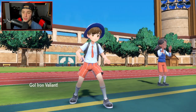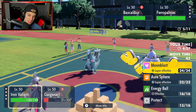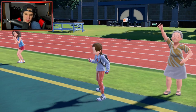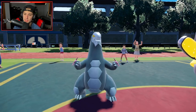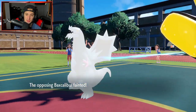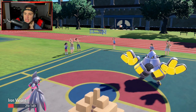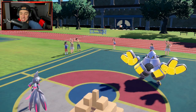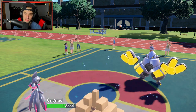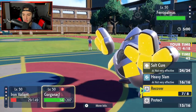No Terastalization on either side left. I want to get off Recover to buy time — though Iron Hands might Drain Punch. Moonblast fires and takes out Baxcalibur. Iron Hands uses Thunder Punch but Valiant eats it — that's huge! Leftovers coming in. I'm thinking of protecting this turn since I expect Iron Hands to target Valiant, so I can get off Salt Cure onto it.